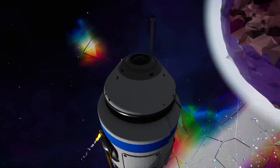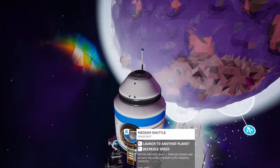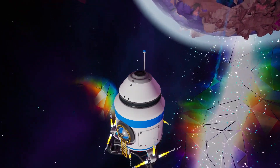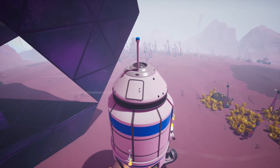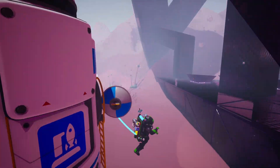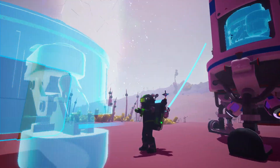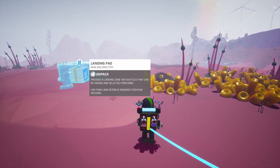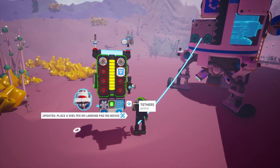Okay, let's see if we could get a teleporter right here - we're off the back, got it. Nice. All right, first thing first like always, place down our landing pad so we don't forget where we came from.